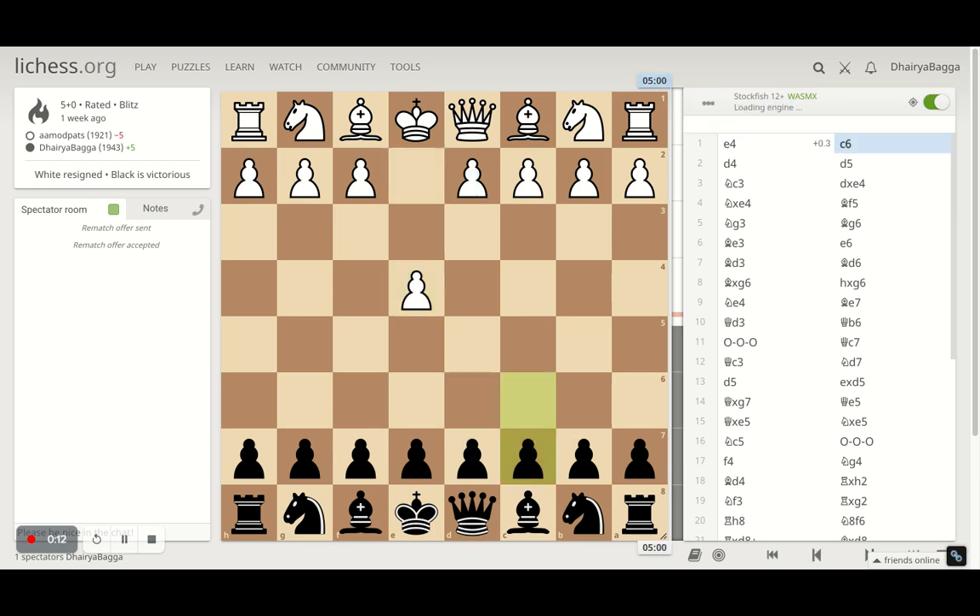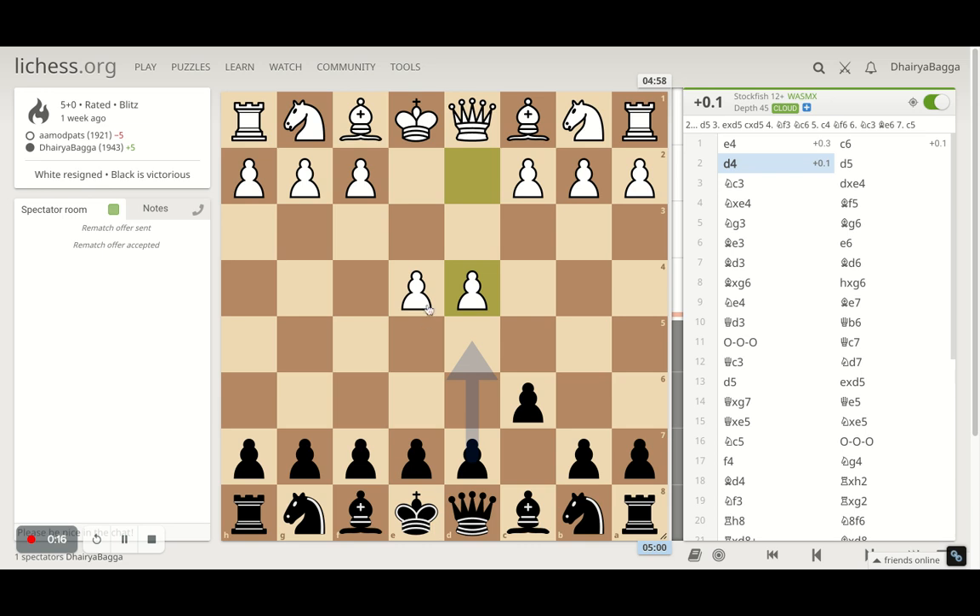My opponent started off with e4 and I responded with c6. Opponent goes d4 trying to acquire the bulk of the center. The pawns are controlling a lot of squares in the center, and I went with d5 — asking the opponent straight away whether they want to exchange or proceed, challenging the center pawn straight away.